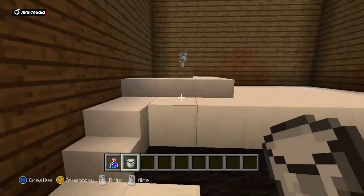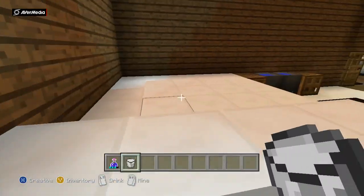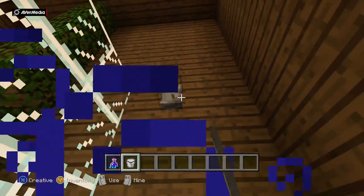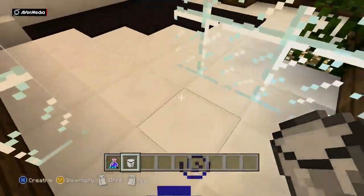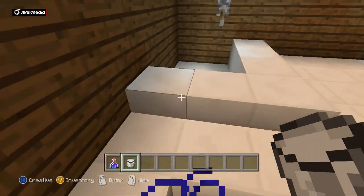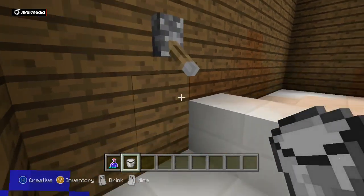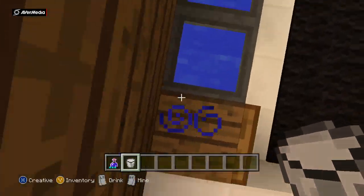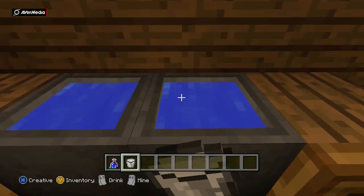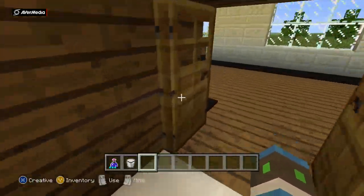This is the master bathroom, I think — it's the biggest bathroom, humongous. There's a shower here with a shower head, and I wish I could let water down but I forgot to do that. Then there's a bath — I forgot to fill it up or make a way to fill it. And there are two sinks, but no toilet.